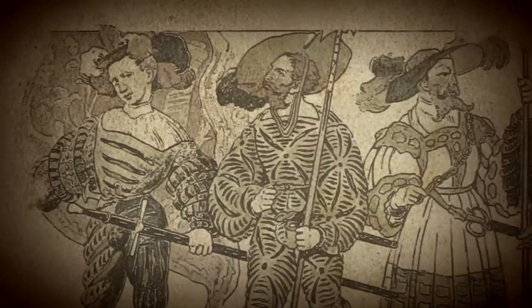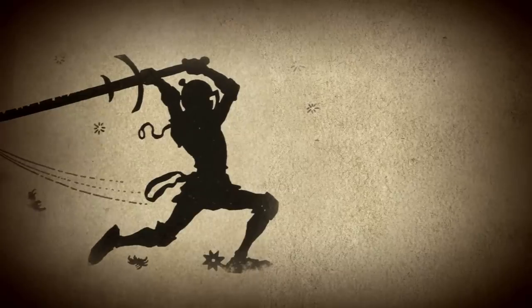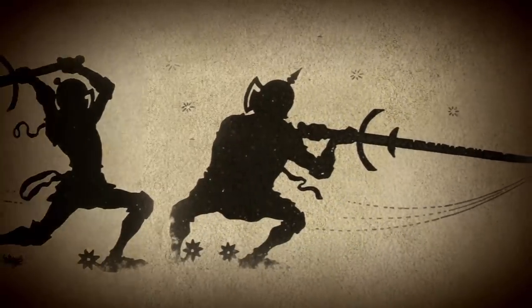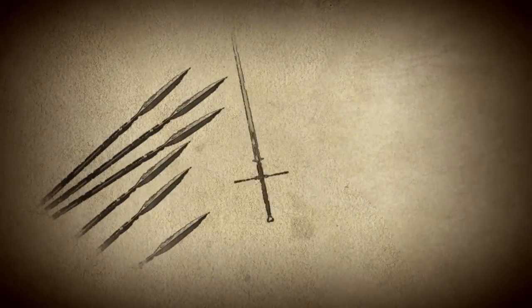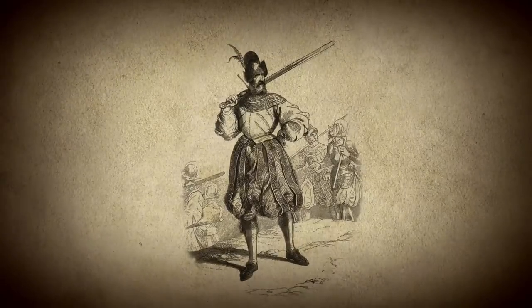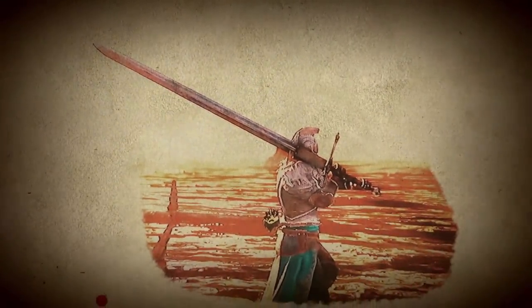The Zweihander, which means two-hander in German, was a massive sword wielded by Swiss and German mercenary armies in the 16th century. Sometimes stretching to over six feet in length, the Zweihander was a longsword featuring an extended grip and broad guard. As European armies employed more pikes and pole arms on the battlefield, the Zweihander emerged as a counterweapon — used to break up pike formations by cutting spear ends and opening up holes in enemy lines. Due to its size, it was only wielded by the biggest and most audacious soldiers, who would often be paid double for their substantial risk. The Zweihander eventually faded from the battlefield but survives today in games such as Dark Souls.